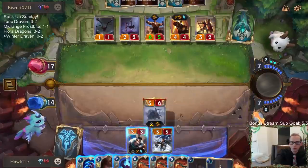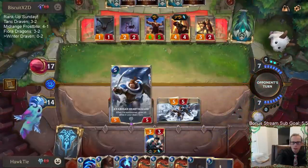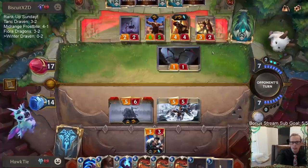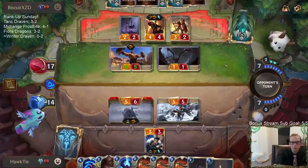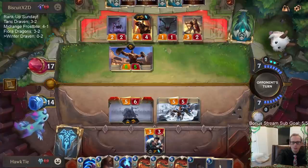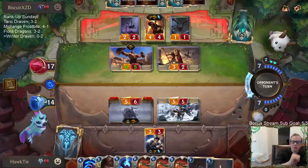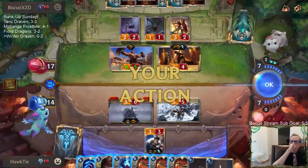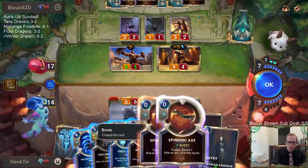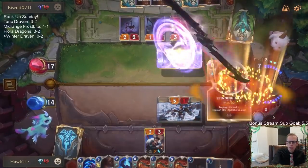That's pretty good — four for conquest. Avarossians stand together. If I trade the 6-5 for the 5-5 I lose out on Trifarian Assessor value, but I think that's a good trade to get the Overwhelm unit off the board. They just passed to me and let me go — that would be a second Draven dead. Sejuani's gone, which means I can have another Sejuani plus Culling Strike maybe next turn. That may not be easiest with all these Spinning Axes.